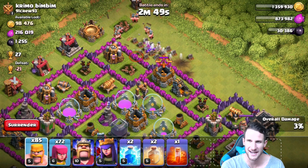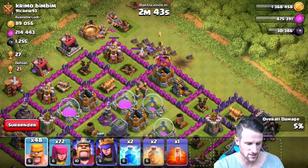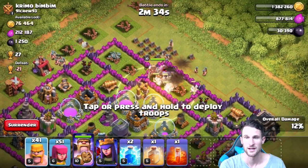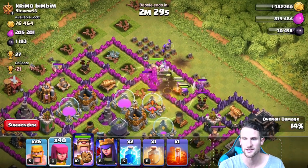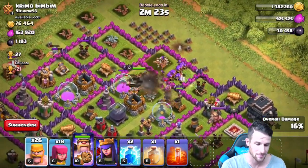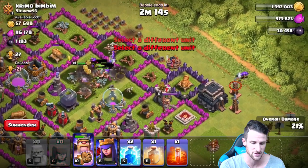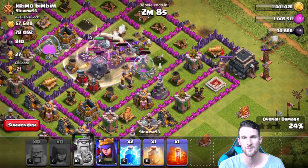Archers just got in for us. We'll go ahead and take out some of those other buildings around the edge, start getting in here. There's a good amount of elixir on this base as well, which we definitely need because we want to start working on getting our other army camps up. This is going to be pretty easy. We're just going to get our king up in here with our archers and all these barbarians. We'll keep that heal spell up. Whenever you find a core like that where everything is just together, you're pretty much safe to say that you're going to do pretty well on it.